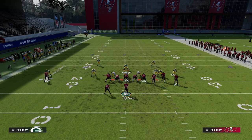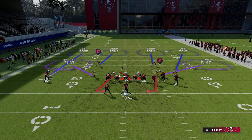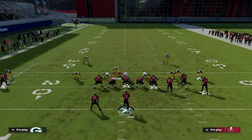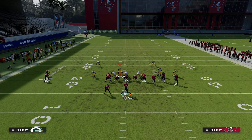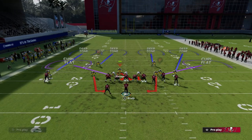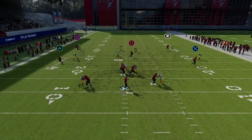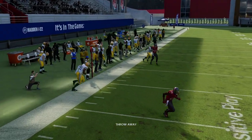Another thing I wanted to show is with Cover 4 Show Two you can basically do the same thing. In Cover 4 Quarters, blitz the linebackers with QB contain, purple this linebacker, shade the coverage up, and be the three receiver in the middle of the field. You'll see once again these glitchy pass rushes and you can still play your match defense accordingly.